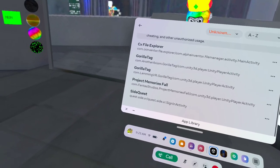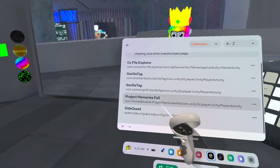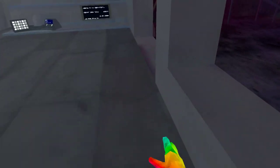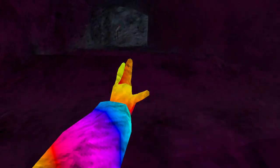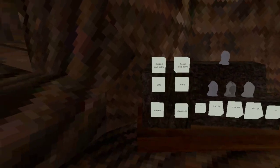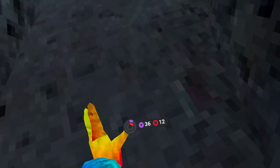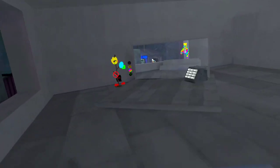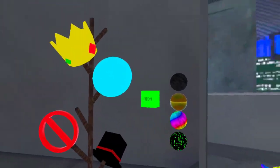Then go to your app library, go to Unknown Sources, and click on Project Memories Fall. Once you've clicked on it, you should see that you're in the stump. Click on 'Enable Mod Menu'.